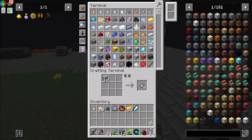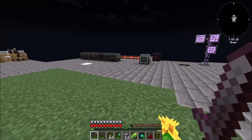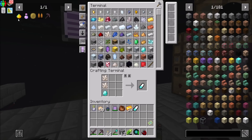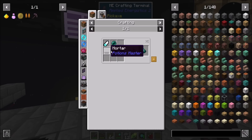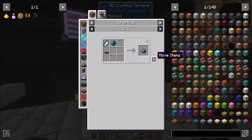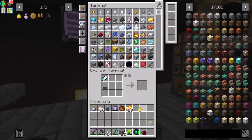And then you do that and give me that clay back - we will smelt it up into bricks. And then we should have no problem getting the mortar. Now just make the ender powder, which needs an enderpearl first. There you go.